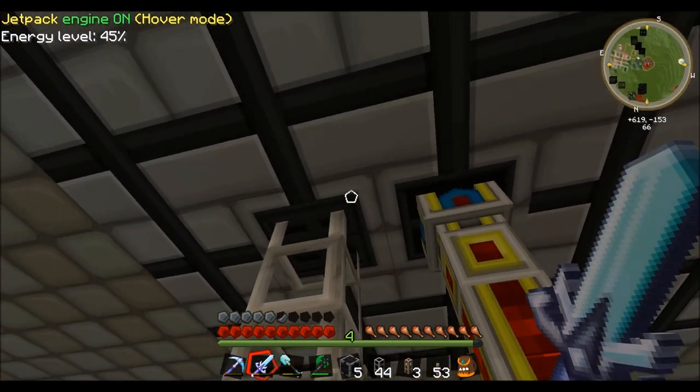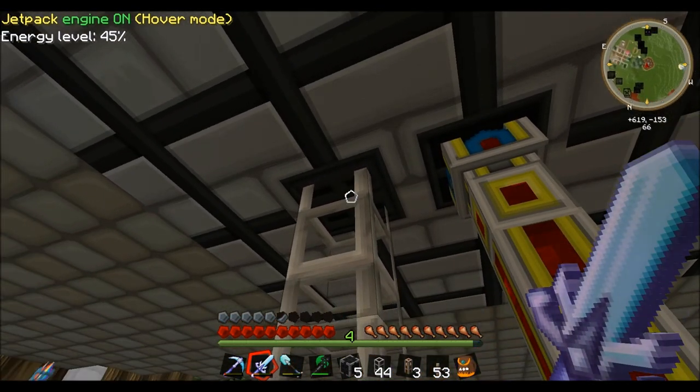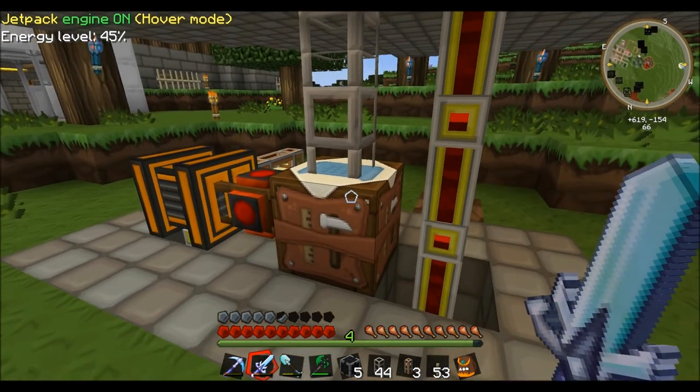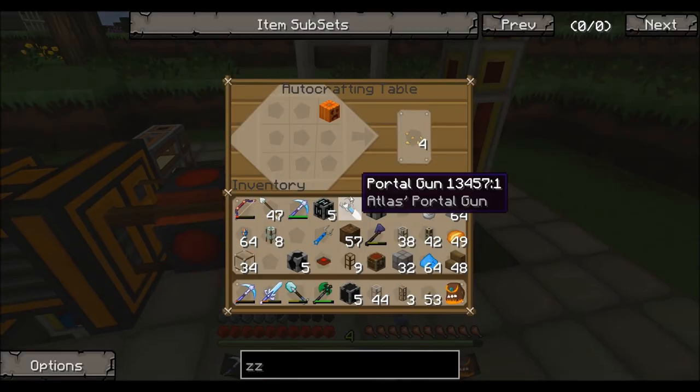Right here we've got the hatch and the stone transport pipe hooked up to that. You don't need a wood pipe or anything - just hook up a straight Buildcraft pipe into the hatch and it will suck the items out. Right here is an auto-crafting table.